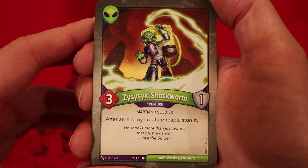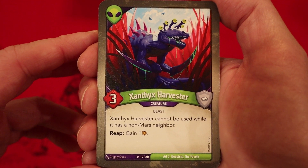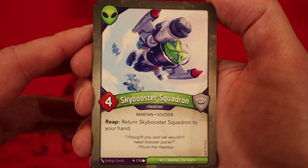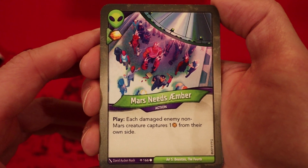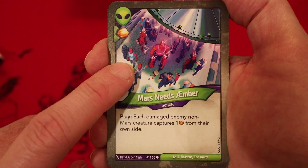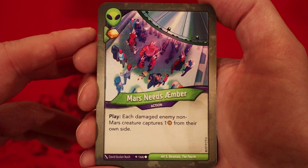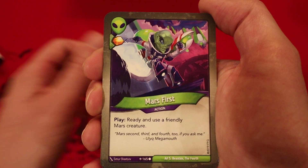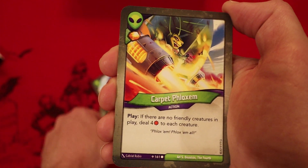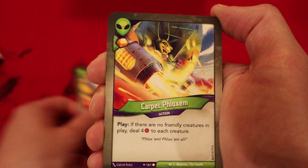Zizix Shockworm, three power, one armor — after an enemy creature reaps, you stun it. Xanthix Harvester, three power — he cannot be used while he has a non-Mars neighbor. Reap: gain an amber. Not that big on that guy. Sky Booster Squadron, four power — reap: return it to your hand. Mars Needs Amber — each damaged enemy non-Mars creature captures one from their own side. Mars First, amber in every plate — ready and use a friendly Mars creature. Two of those. Carpet Phyloxam, one amber in every plate — play: if there are no friendly creatures in play, deal four damage to each creature. And two of those.